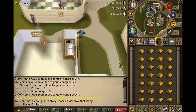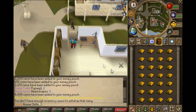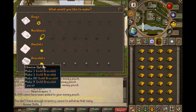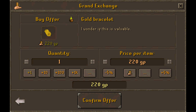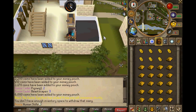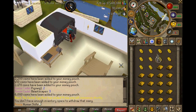We're going to head over to the furnace. The reason why crafting gold bracelets is a good form of making a profit and raising that crafting skill is because you can buy gold bars for 118 gold and you can sell the gold bracelets that you make for roughly 220. For every gold bracelet that you make you get 25 XP, so for an inventory of 28 gold bracelets you get around 700 XP.